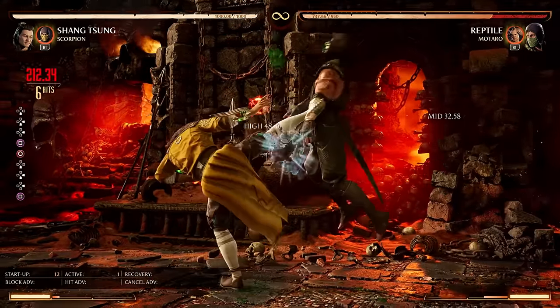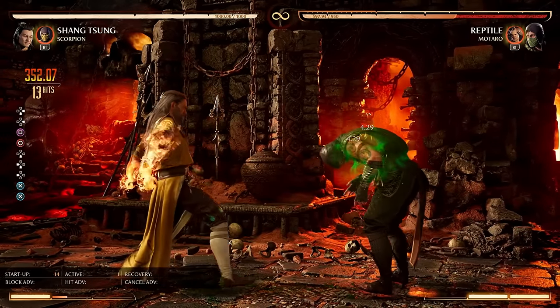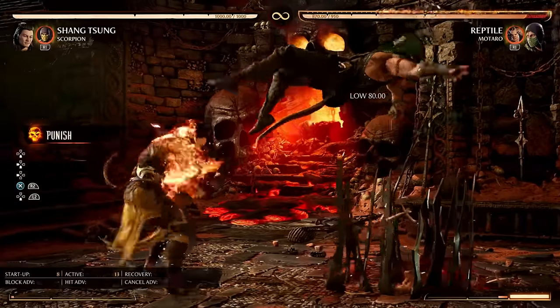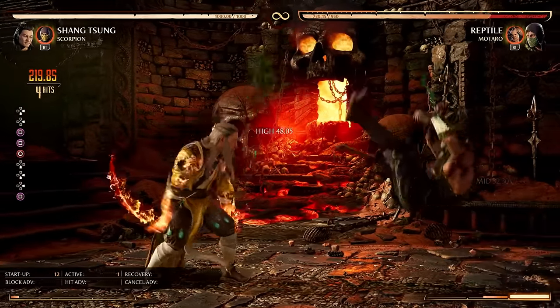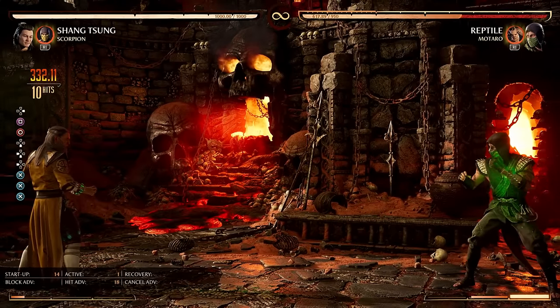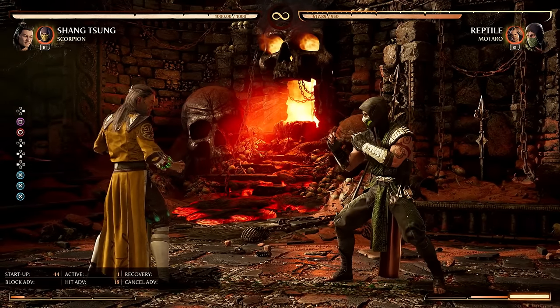Standing four into the far fireball — almost 37% with no meter required. This man hits hard, can zone like crazy, can get increased damage as the opponent, is relatively safe, and has some cool mix-ups. Yeah, Shang Tsung definitely is top 10, if not top 5 in the hands of a skilled player.